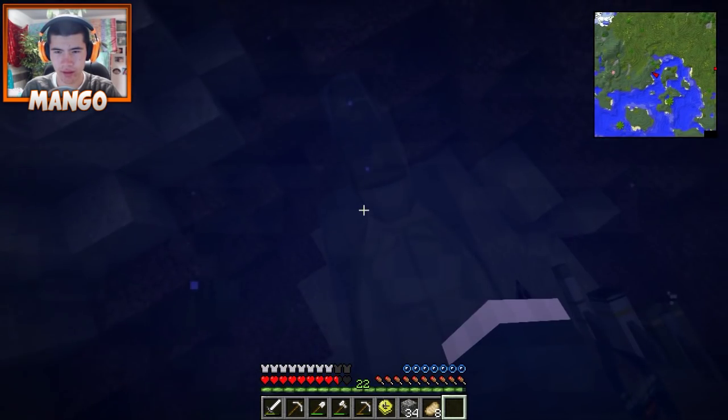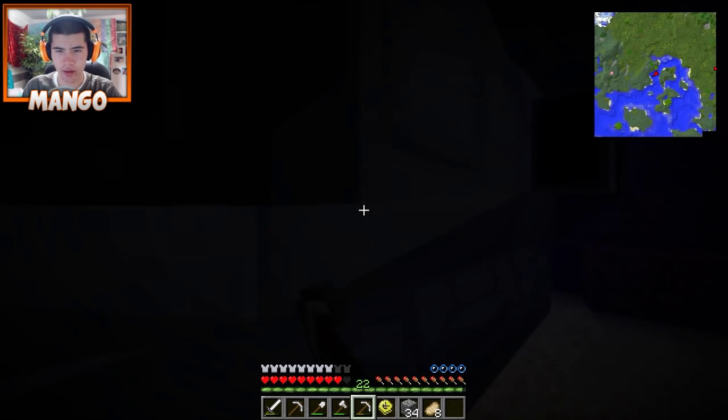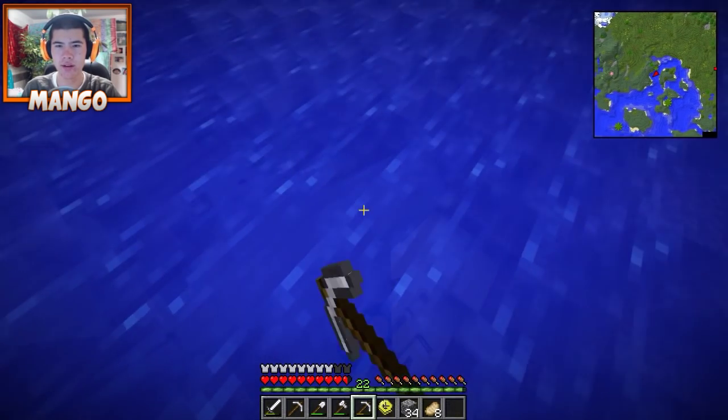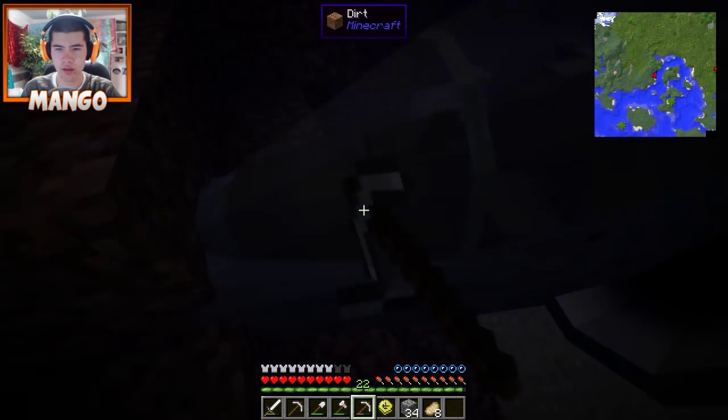Great, we got our first analyzer, guys! Can we break the plane and pick it up? Yeah, hit it with a pickaxe and it should pop up. Just keep trying to hit different parts of it. There's poisoned donkeys out here.